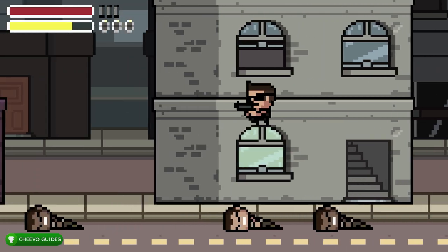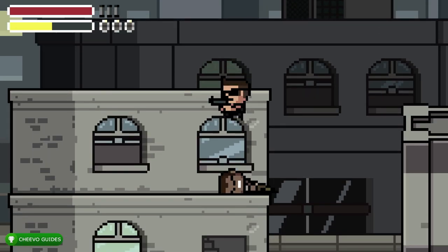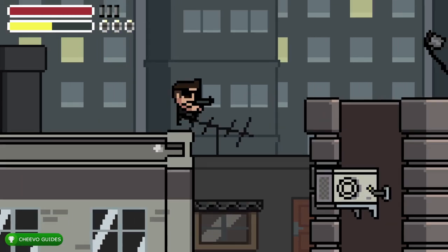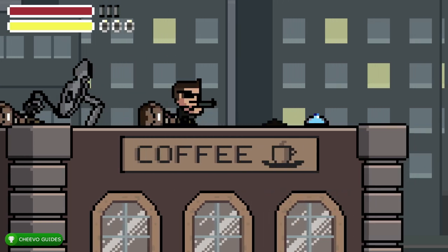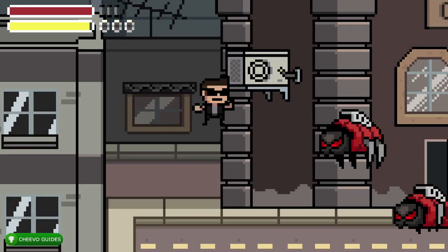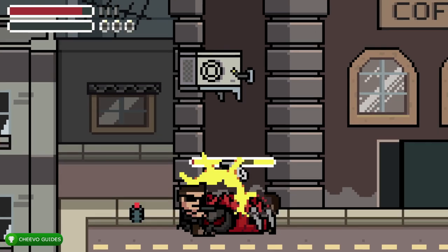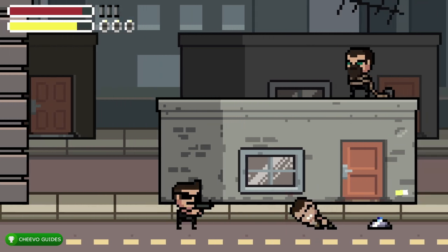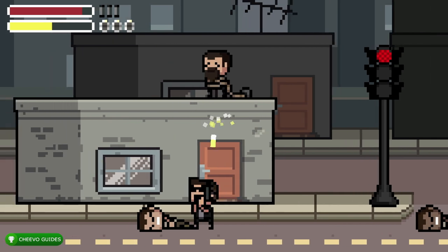There are two achievements tied to the first level. The second one is for three-starring any level. To get three stars: one star for not dying, one star for saving all the bros, and one star for defeating all the foes. In the first level, there are five bros. Save all five, clear all enemies, and don't die. There's a health pack in the middle of the level — pick it up if you're running low.